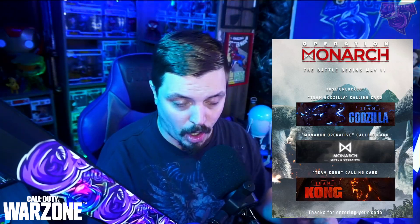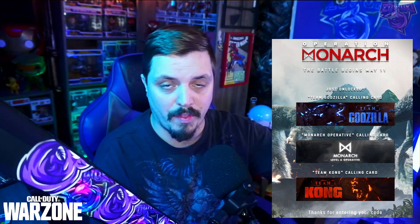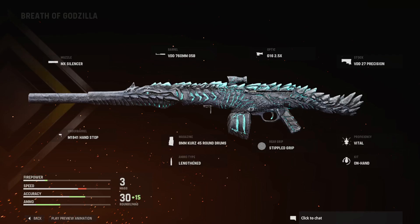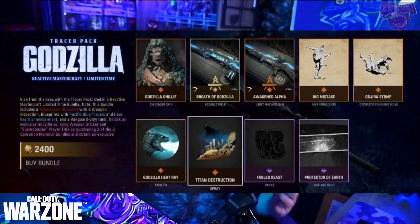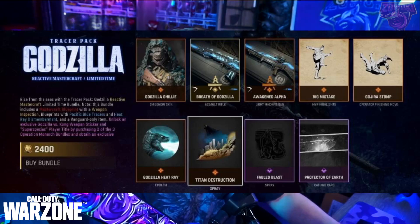You guys can also get free content when it comes to these calling cards. I'll post the link in the description — you follow the website, choose a team, and you get a calling card for free, which is kind of cool. The bundle description reads: 'Rise from the Seas with the Tracer Pack Godzilla Reactive Mastercraft Limited Time Bundle.' Note this bundle includes a Mastercraft Blueprint with a weapon inspection, so you can look at it and see the icy breath power.